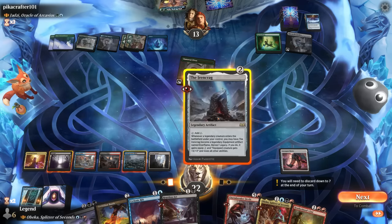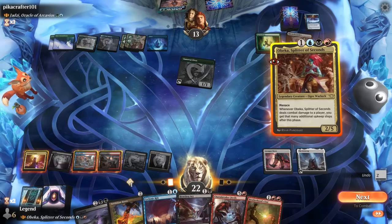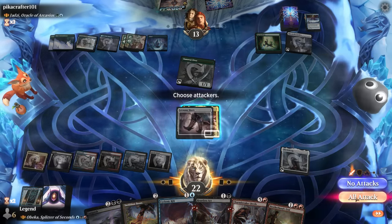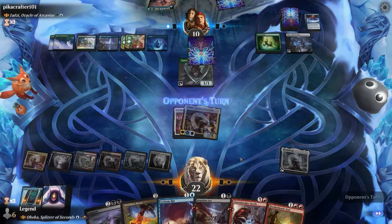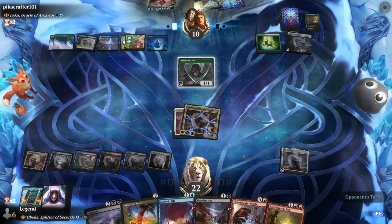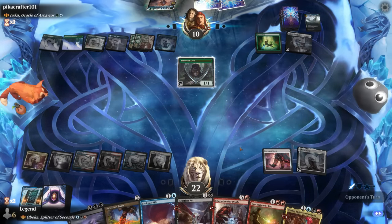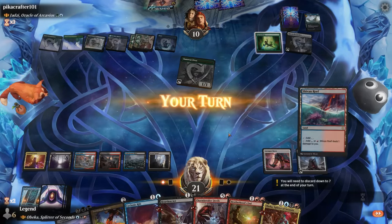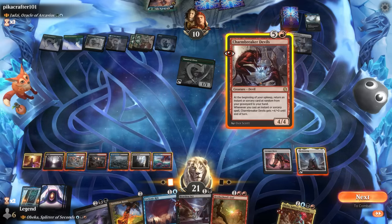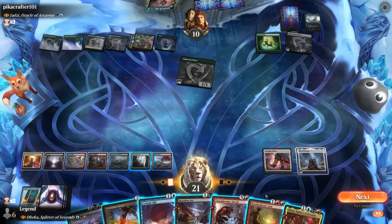Next turn attack with hasty Charm Breaker Devils, recovering and getting back Into the Roil. Opponent just casts it now — the elf attacks. We have the mana to play Devils and give it haste but not much else. Could also take out the elf and replay Obika. Opponent is at zero points with seven cards — Pour Over the Pages draws three and untaps two lands, discarding an Overflowing Insight. With six or seven mana they could overload a Cyclonic Rift, a reason not to necessarily play Charm Breaker Devils, though we have our own Cyclonic Rift.